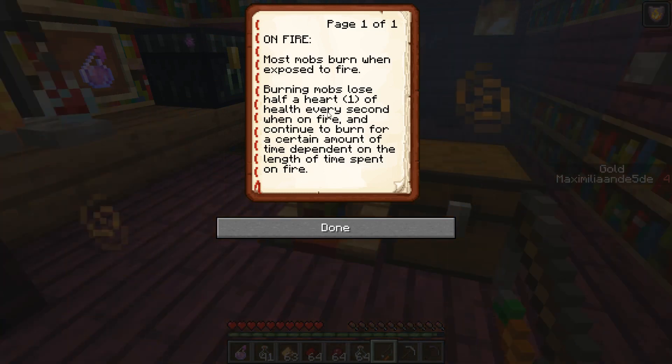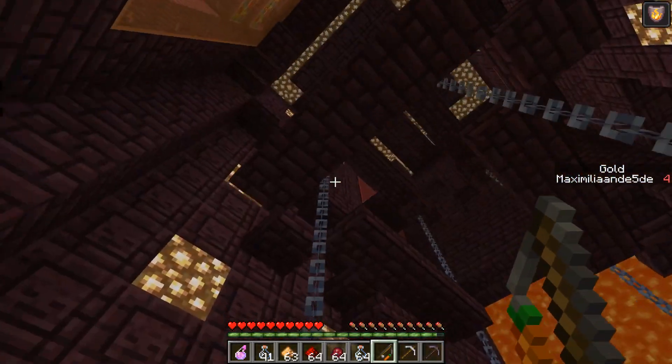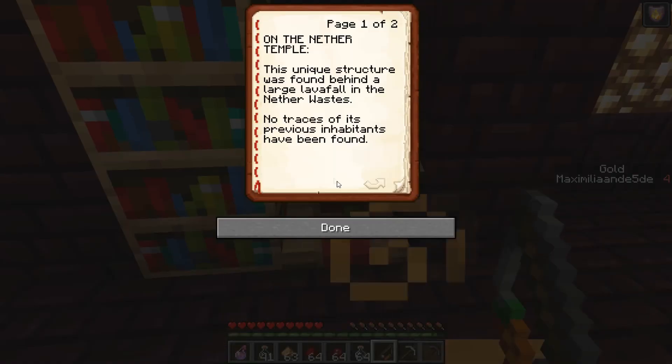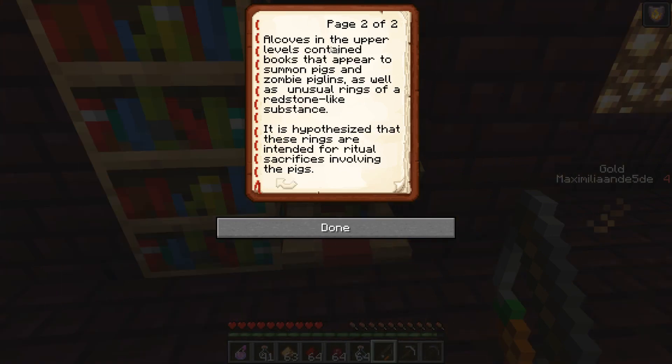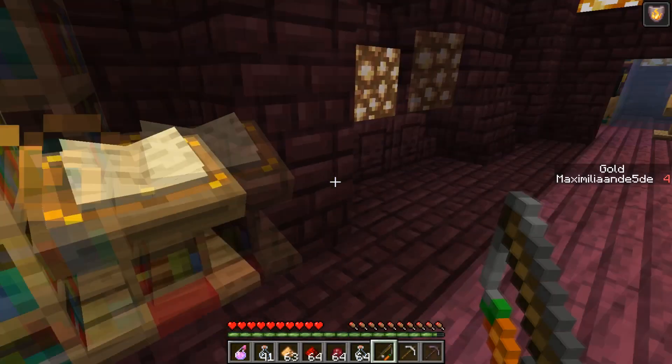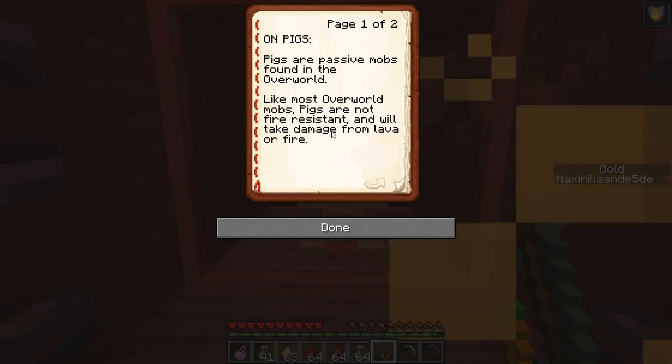There's a book on fire: most mobs burn when exposed to fire, losing half a heart of health every second. There are more potions over here and awkward potions as well, and a sort of parkour up here. Another book on the Nether Temple: this unique structure was found behind a large lava fall in the nether wastes. All coves in the upper levels contain books that appear to summon pigs and zombified piglins, as well as unusual rings of redstone-like substance hypothesized to be for ritual sacrifices involving pigs.